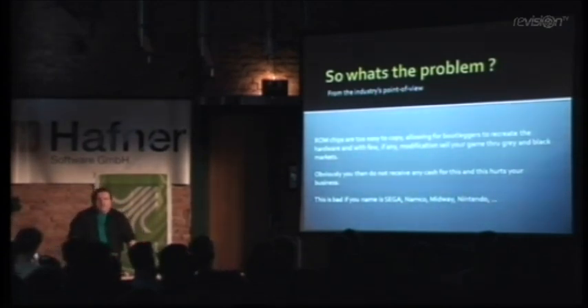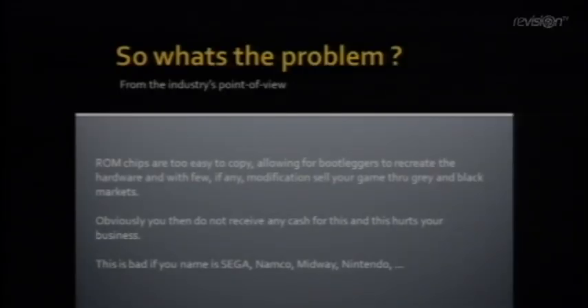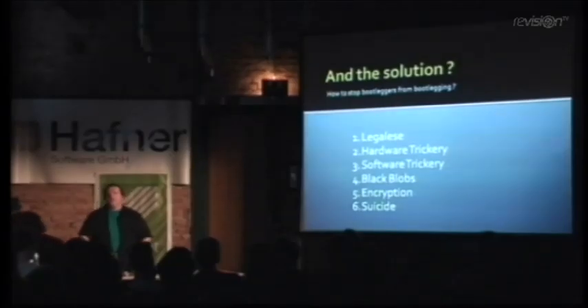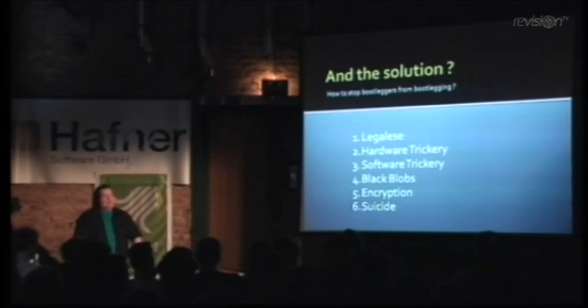Of course, all this bootlegging is a very bad thing if your name is Sega, Nintendo, Namco, or Midway. You want to prevent this — you want to start copy protection schemes, you want to put your lawyers on it. The bootleggers get smarter and smarter, and then you get eviler and eviler. They have a few solutions: legalese, hardware trickery, software trickery, black blobs, encryption, and suicide. I always save the best for last — hence the suicide.